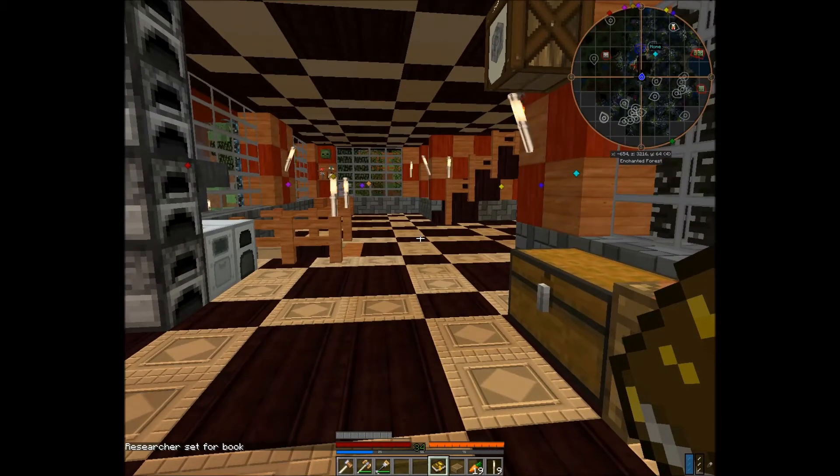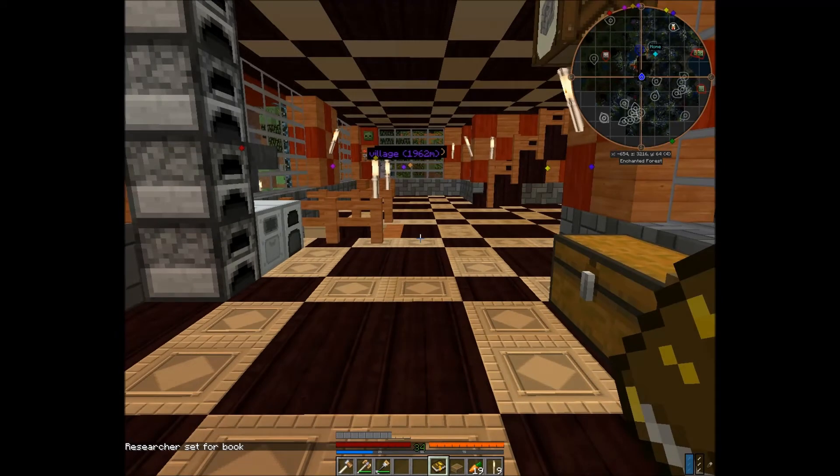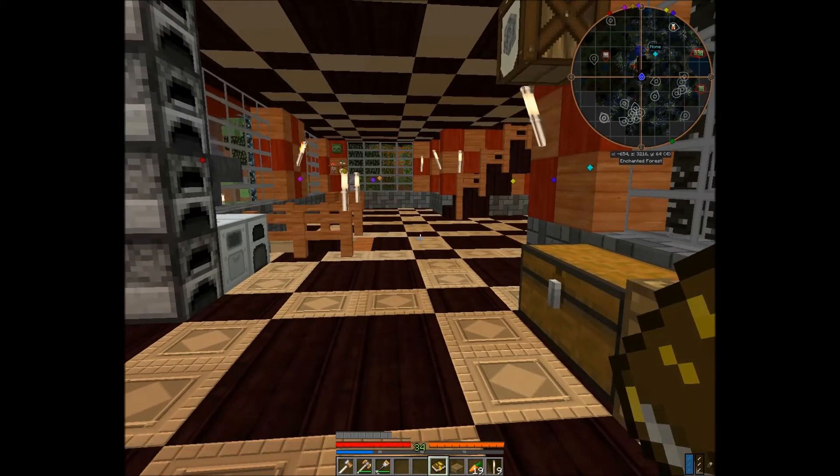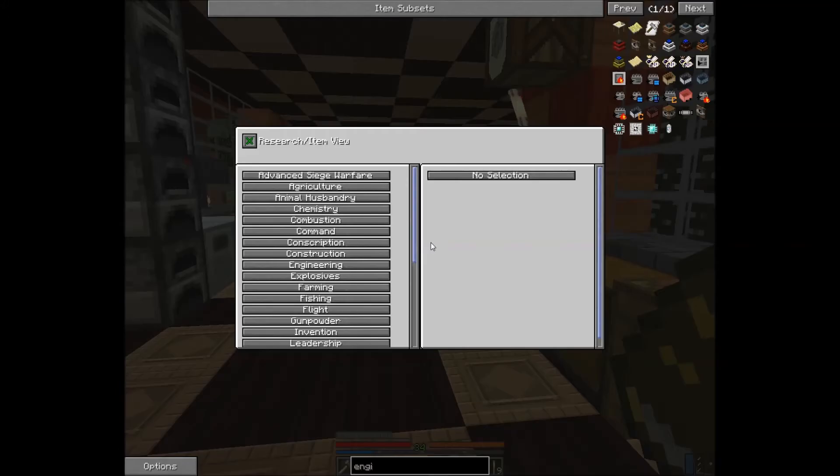You're going to right-click with the book as your active item on your hotbar in order to set you as the researcher for the book. If you right-click again after that, you have all of these categories, and if you click on them you'll see what each one will give you when you research it.